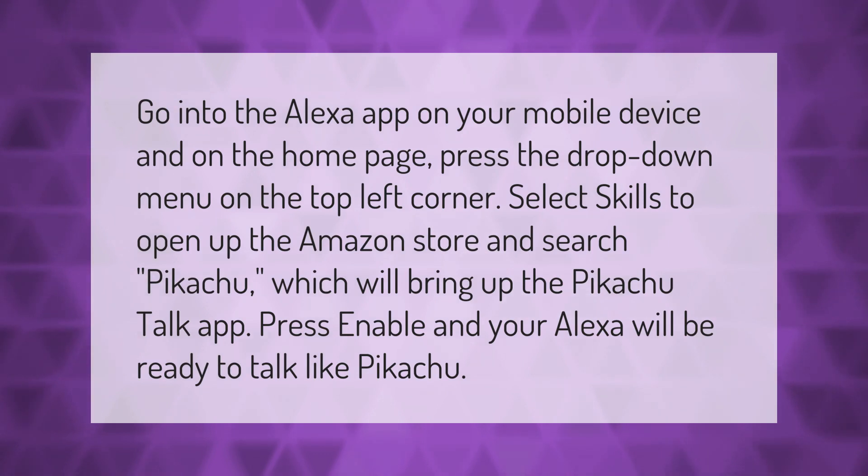Go into the Alexa app on your mobile device. On the home page, press the drop-down menu on the top left corner, select Skills to open up the Amazon store, and search Pikachu. This will bring up the Pikachu Talk app — press Enable and your Alexa will be ready to talk like Pikachu.